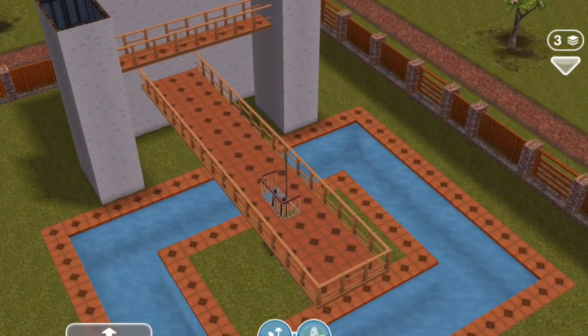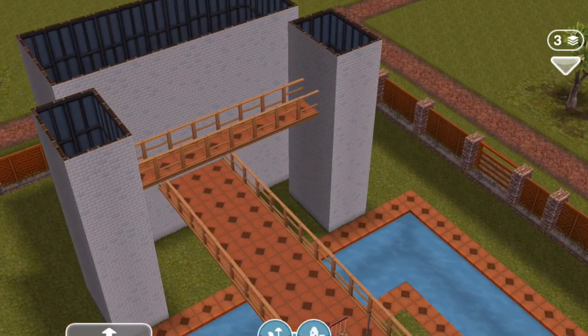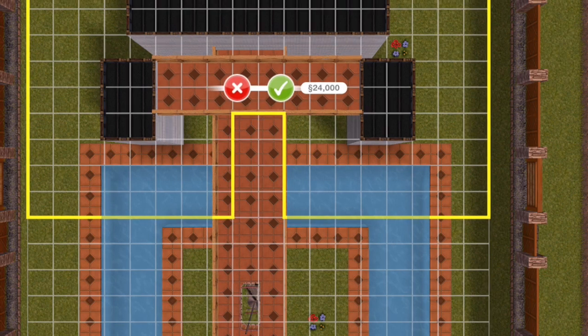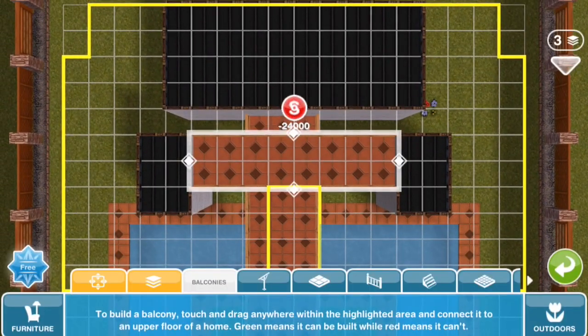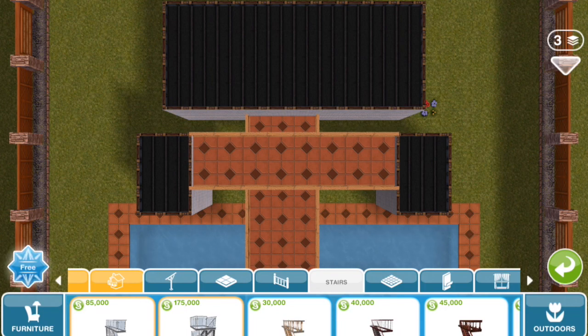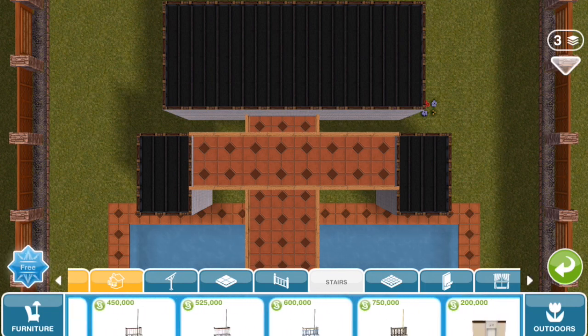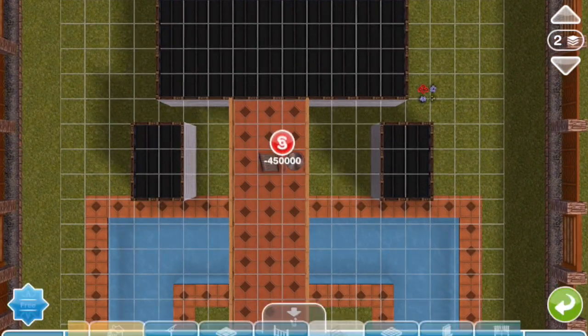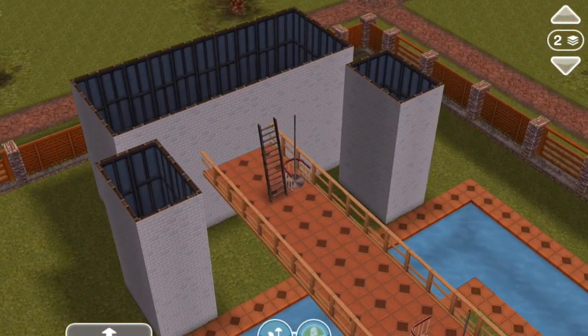Can we do a staircase between this new balcony and the one below? Yes — you can even create a staircase connection between the balcony below and the balcony on top.